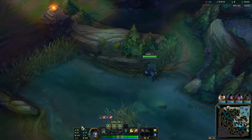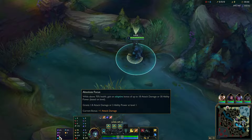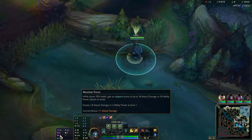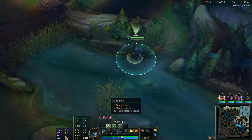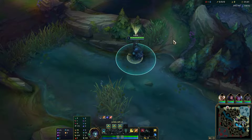I think Phase Rush is going to pop off. I'm experimenting with runes at the moment - Absolute Focus is an interesting one. Our jungle clear is actually really healthy now, so we could probably get away with Absolute Focus. We're running Legend Destroyer, Overheal, double attack damage, Phase Rush, Nimbus Cloak, Absolute Focus, and Water Walking.